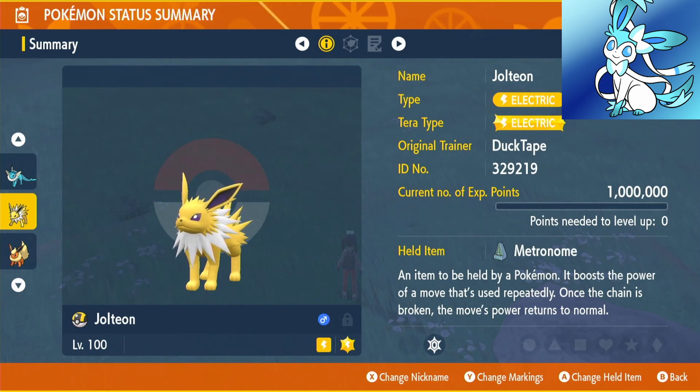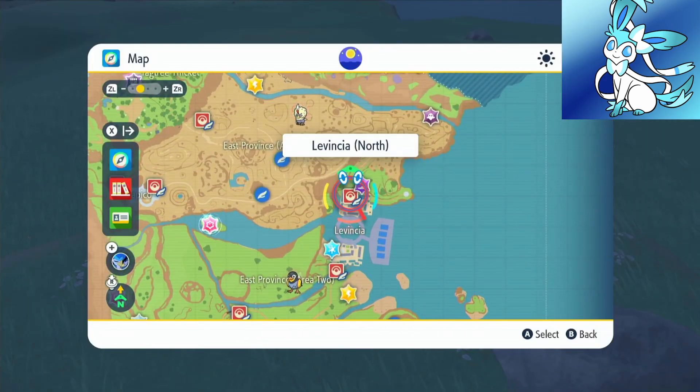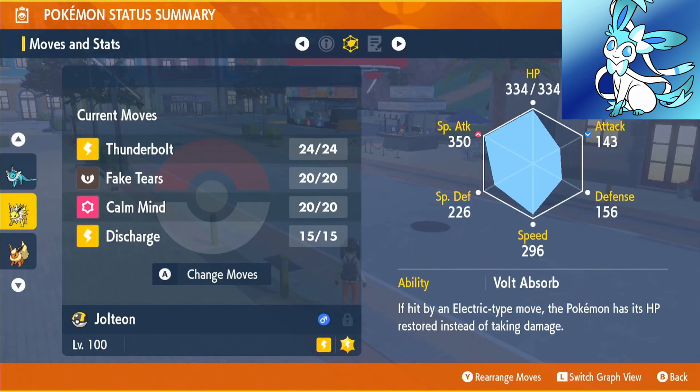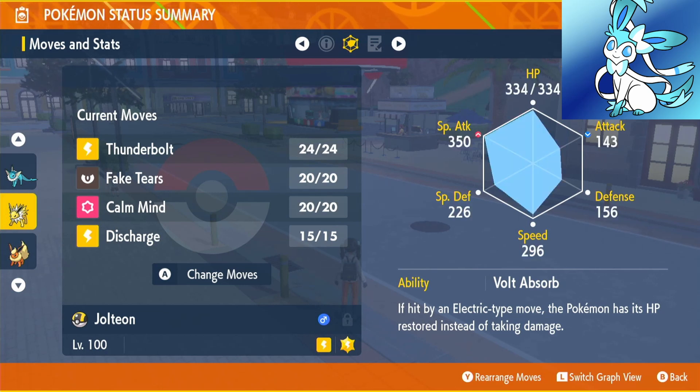Next up we have the Electric boy himself, Jolteon. Jolteon is going to be using the Metronome as well — go to Levincia North and the Delibird Shop, it's 15,000. Our ability on Jolteon will be Volt Absorb. We're going to be using Modest, up in Special Attack, down in Attack. Our EVs are going into Special Attack and HP. Our moves will be Thunderbolt, Fake Tears, Calm Mind, and Discharge.